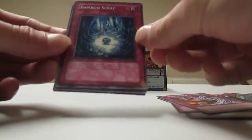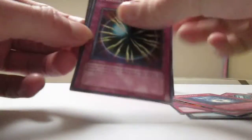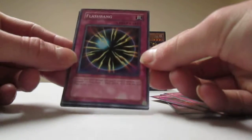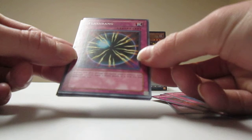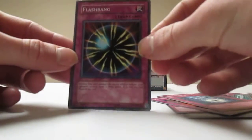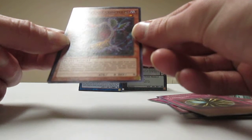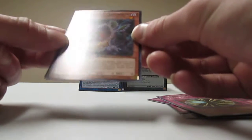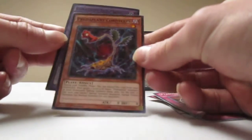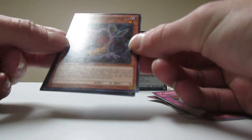I got another Bamboo Scrap — I think I got that one before. This one is Flashbang. I remember that card vaguely — activate only after damage calculation when a monster your opponent controls makes a direct attack, it is now the end phase of this turn. Yeah, it's not good. Penultimate card is Pritaplant Chordips — I can't pronounce that. It's from Maximum Crisis. Pritaplant has like three cards in that set: two of them are amazing and that one is mediocre.